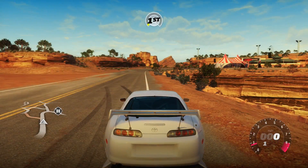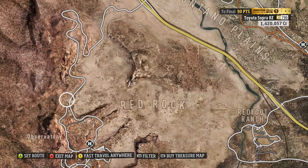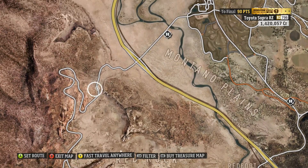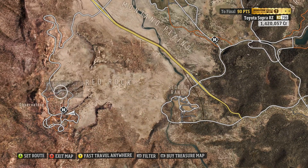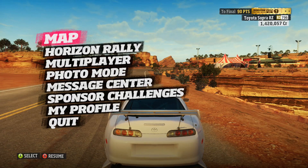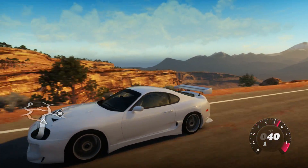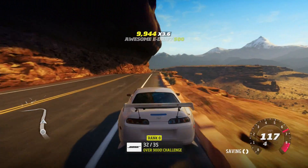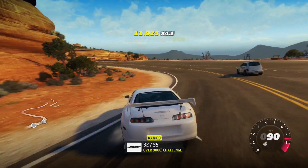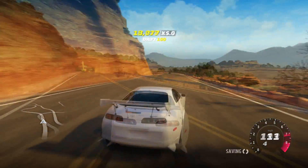Coming in at number three from the original Forza Horizon 1 is Red Rock Canyon. This road made me fall in love with the Horizon games — I can't tell you how many times I drove up and down it. It is just phenomenal with so many little switchbacks, and it has a little bit of everything. This road really cemented in my mind what Horizon games are.